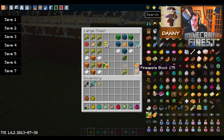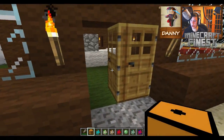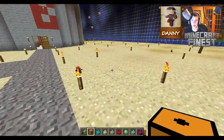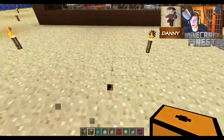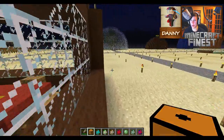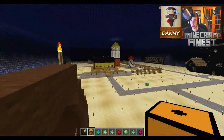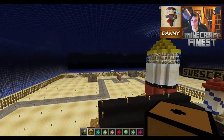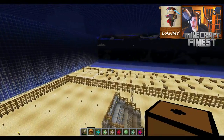Here's the pineapple recipe - cactus green, pumpkin seeds, and wheat - and that gives you the pineapple. Right here I have the pineapple block which you need nine pineapples to craft. It doesn't have a texture yet so it just looks like an ugly block. I couldn't find a function for it on the forum page either, so I'm guessing they're still working on it - maybe it'll be used to make SpongeBob's house pop up.